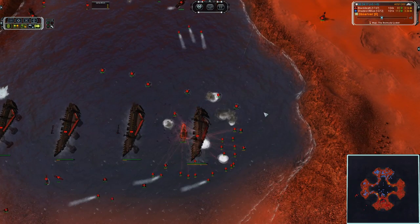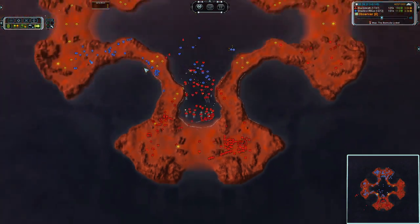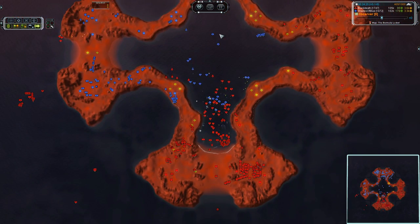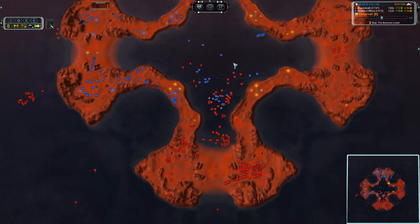You can see the poor build power going up in flames. When you've only got four naval factories and a handful of engineers assisting them, even if your eco is bigger — which it is not — the other guy can potentially outproduce you.